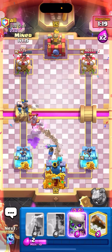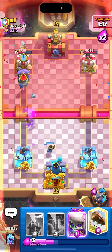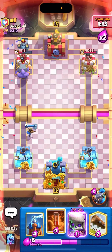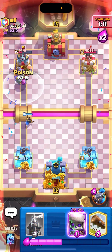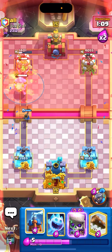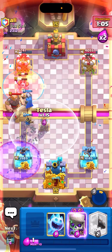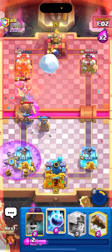Very nice. Poison with the Bowler — do I have Poison here? No, I'm pretty low. He actually gave me a lot of value with that Mega Minion too. Let's go for Poison. Let's pop the Little Prince last second as well. Nice, we hit a Giant. Let's go for a high Tesla. He looks like he's here.